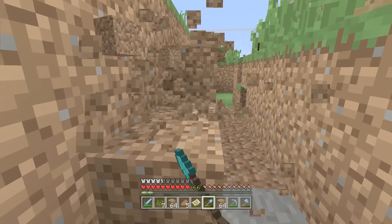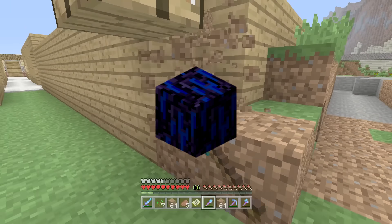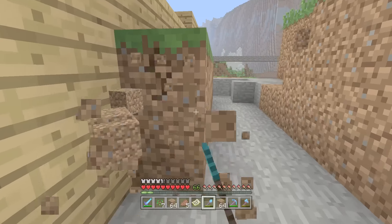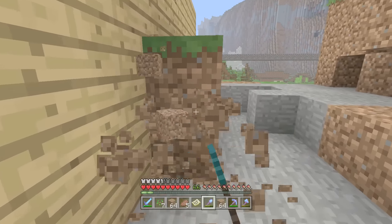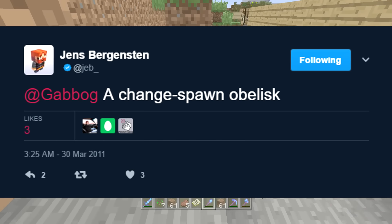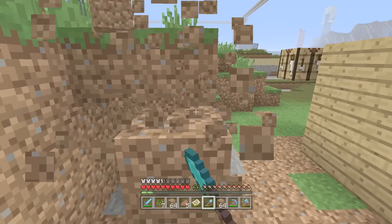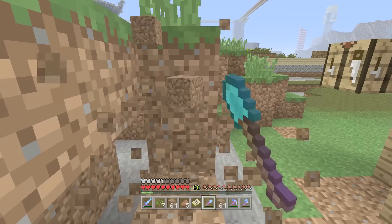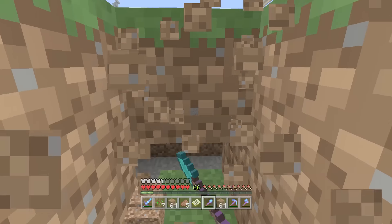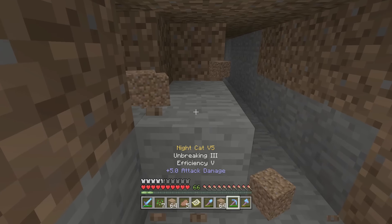The fourth removed feature is crying obsidian. Crying obsidian was a block that was going to be crafted from obsidian and lapis lazuli — combine those two things and you get this block. Back in the very early days of Minecraft, it was going to be used to change your spawn point. That purpose was later removed when beds came into the game, since beds became the spawn-changing mechanic. These are also a precursor to the beacon in a way, with a similar effect of marking a location with an obelisk-like structure.